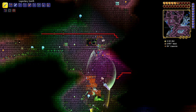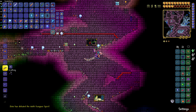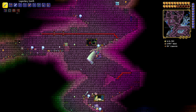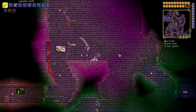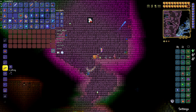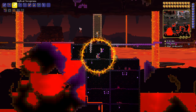The next item we're going to get is the Muramasa. The Muramasa can be found in the dungeon — it's in a locked golden chest, so you need the key. I recommend killing the dungeon slimes because they're guaranteed to drop the key. Use the key to get the Muramasa, and that's one more item for the Night's Edge.